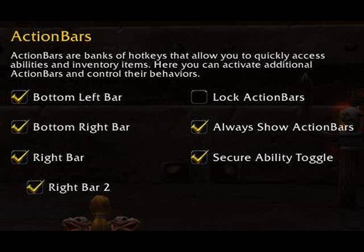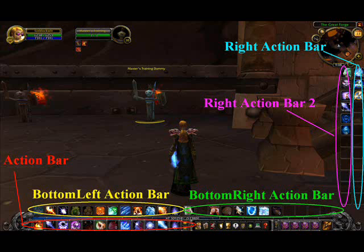You're also going to want to unlock your action bars for when you're setting everything up. Here's a diagram of the bars you've just enabled. Let's try to set up some keybindings to buttons on the bottom left action bar — it's circled in yellow on your screen.